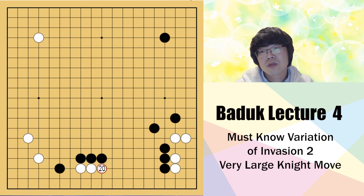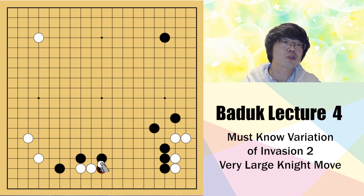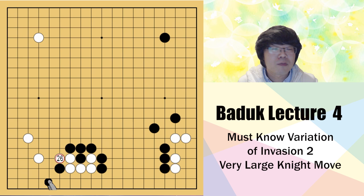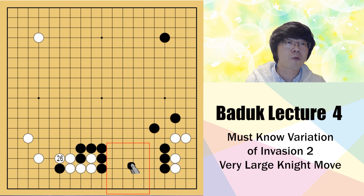Black may block this way as well - this is also one of the joseki. If the situation is available, black might have a chance to play this move, and white has to push and atari, black needs to connect, and white needs to connect. After this, black just needs to block here. If you just push here, this supports white, and the corner will be very clean. Because of this position, don't push here; you need to connect here, and then white has to capture. But in this situation black's side is not big enough, so this is better for white.